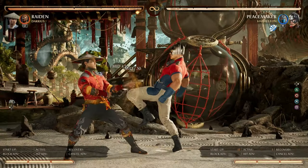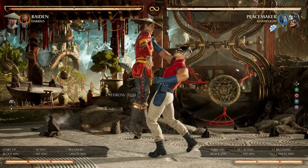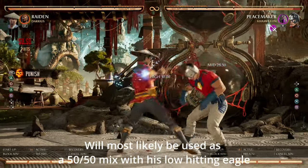Next we have Putting the Hurt Down. This string has a gap that can be armored through. Additionally, it looks like the throw ender of this string only catches low-blocking opponents and whiffs otherwise. Therefore, when standing, you can full combo punish it.